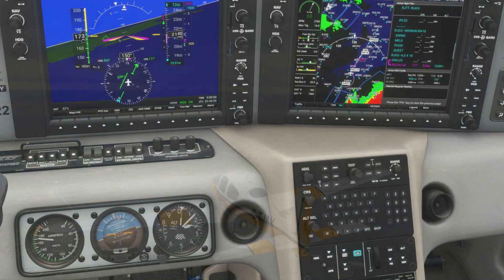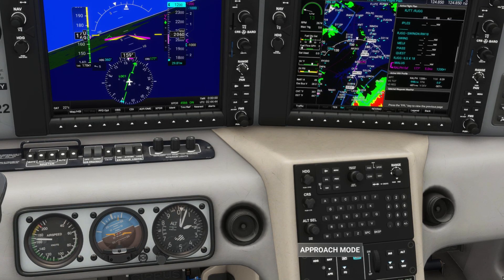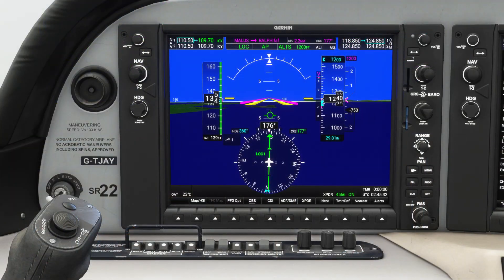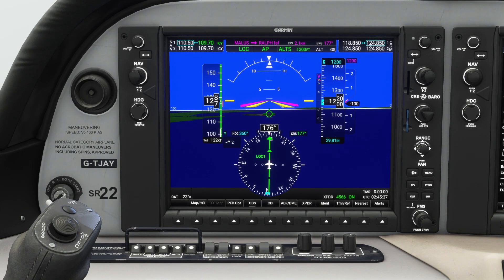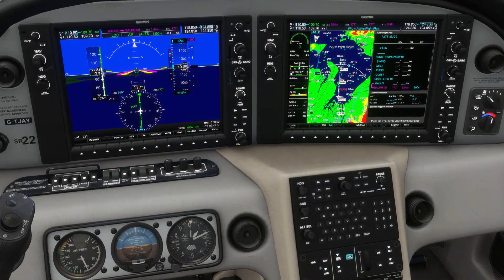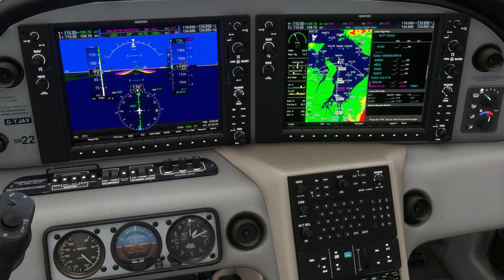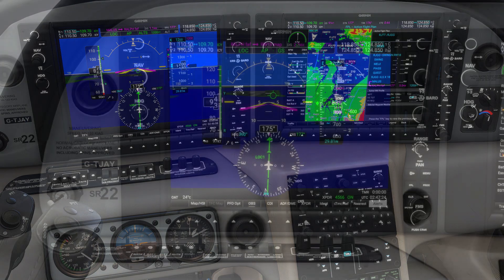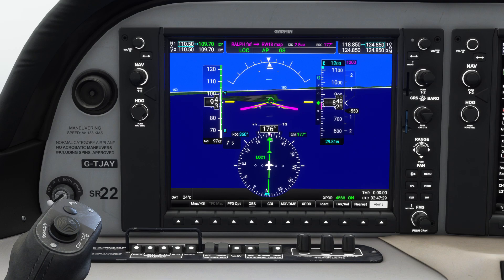As you continue your approach, provided you've tuned the correct ILS frequency, the plane will automatically acquire the localizer and start to follow it. At this point you should activate approach mode and begin to slow the airplane down — you'll likely reach your bottom of descent around the same time, so this deceleration happens quite quickly. Remember to apply flaps to suit your speed. Approach speed in the SR22 sits somewhere between 80 and 90 knots. In approach mode the glide slope will be armed and you'll see the vertical deviation marker start to move as you get closer to the runway. The plane will then begin to descend on the glide slope and you should manage your throttle and approach speed during this descent.